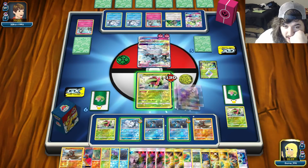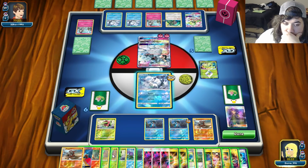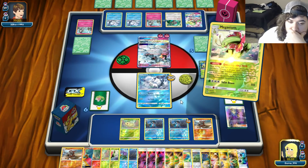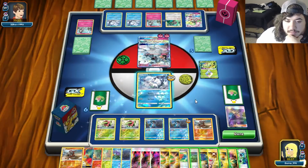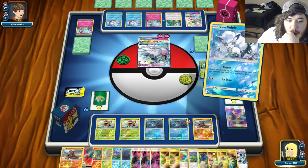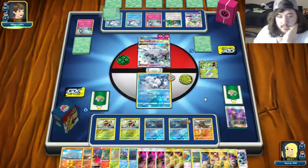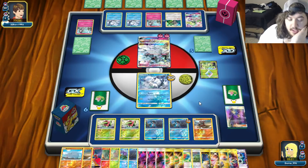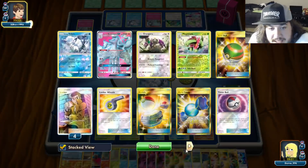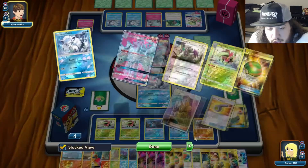We Acerola the active, send in Vulpix, put down a Pokemon, Quick Ripening Herb into Meganium, then Beacon. Check prizes - Acerola is prized, Cynthia is prized. Fairy Gardevoir - our Guzma was already played too.